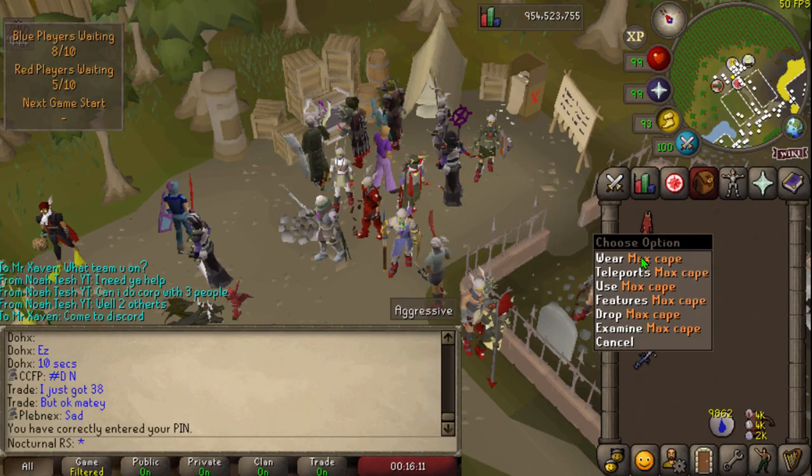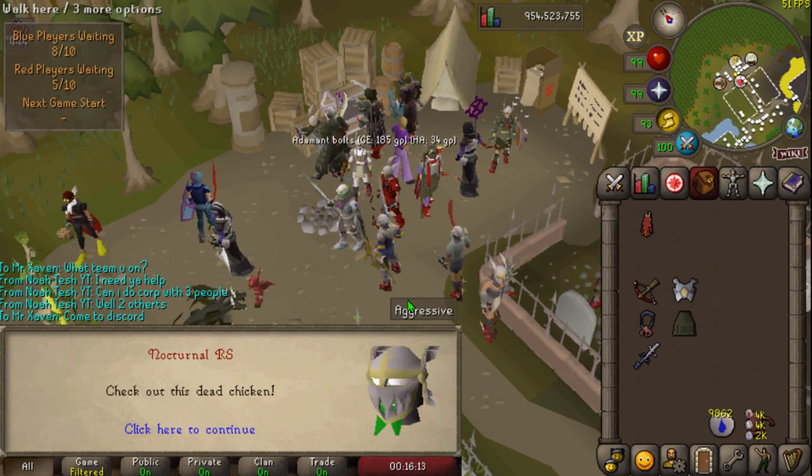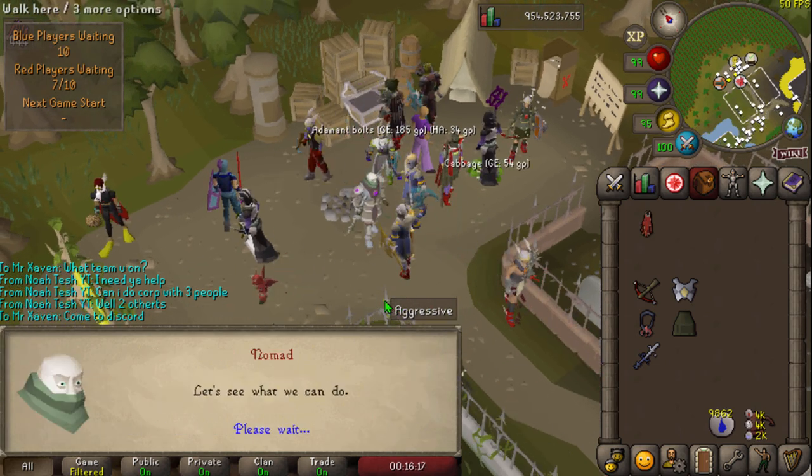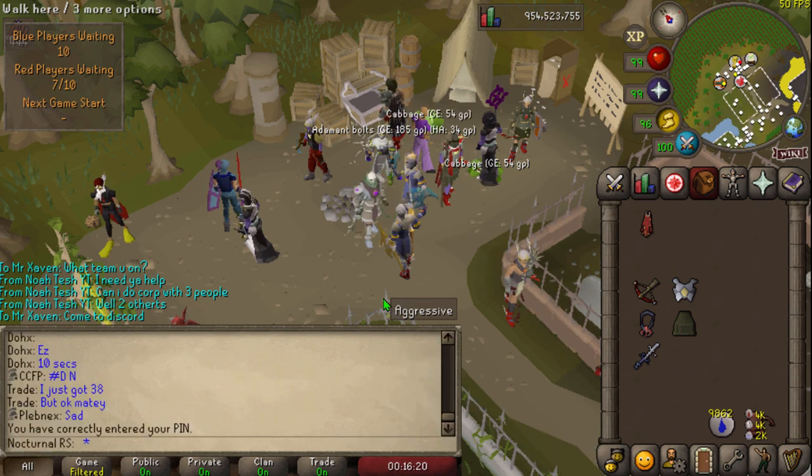Here's a very important tip. In order to have the ammo-collecting properties of an accumulator, an attractor, or an assembler, all you've got to do is use one of those items on Nomad and your ammo will be preserved as if you had one equipped. In my case I'm using a Max Cape, which also works.